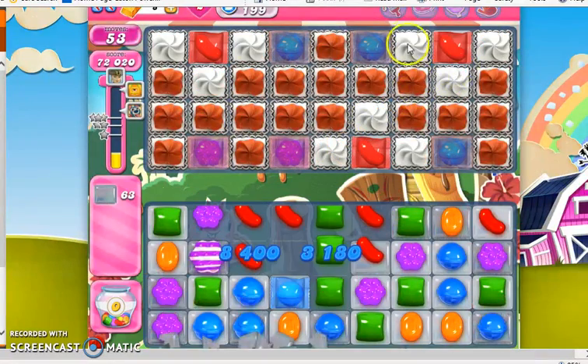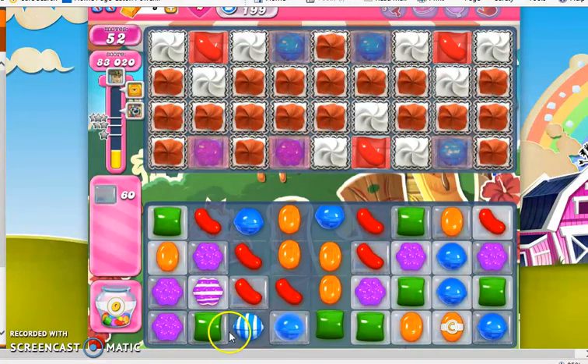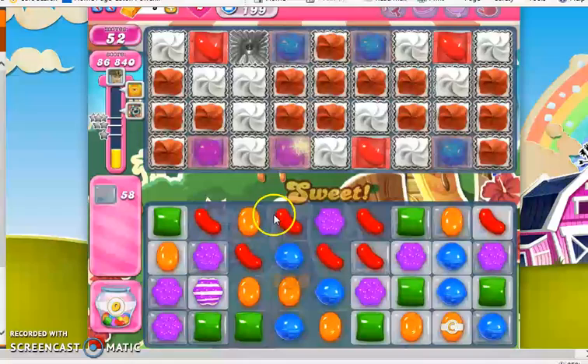The only reason I'm taking out red is because the wrapped candies in the corners and on top are red, and they are harder to open up than the ones towards the center. So now I'm going to try and create as many striped candies vertically and color bombs as possible, so I can create ranged attacks to take out stuff up here.